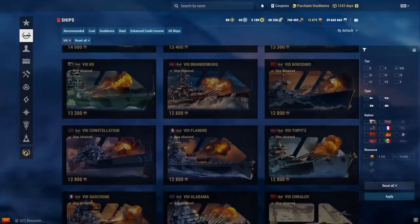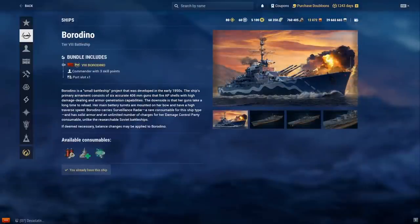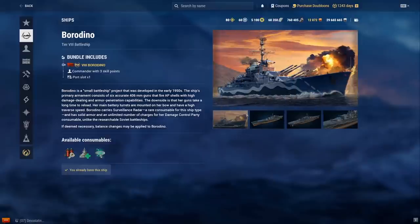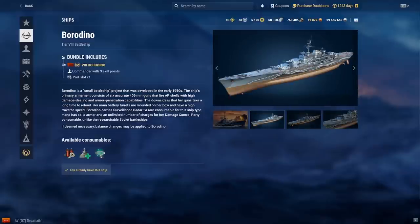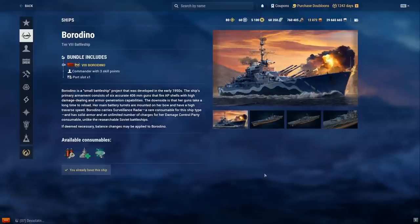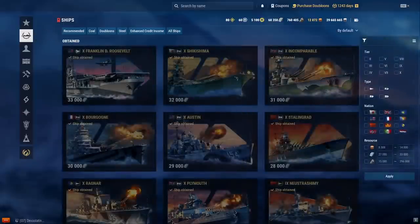Poltava — it's a radar battleship with 12 kilometer radar. It has 406mm guns which are apparently really accurate. Its biggest weakness is its armor: Stalingrad-style plating with 25mm upper bow and 50mm icebreaker, so you do get penned through the upper bow. I wouldn't recommend it for beginners, but it could be fun if you want a radar battleship for divisions.